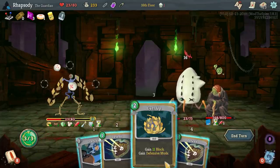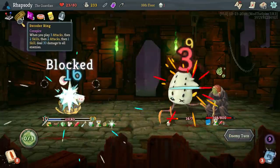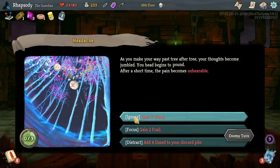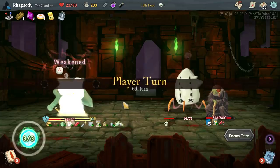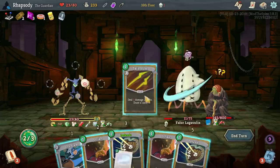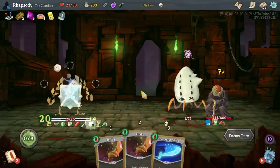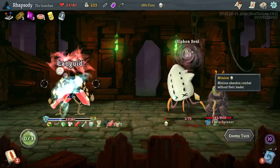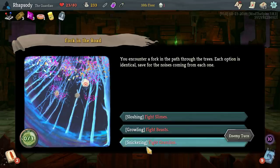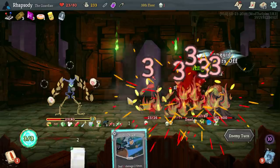I definitely want to curl up, defend, then orb slams so that the Decoder Ring has one trigger on it at the end of this turn rather than zero. We should probably go for weakness. Attack, attack, defend, defend — we are so set. The false luggable is already dead here. We'll get the gremlins because we're very likely to trigger the Decoder Ring next turn so that'll just kill all of those for us.